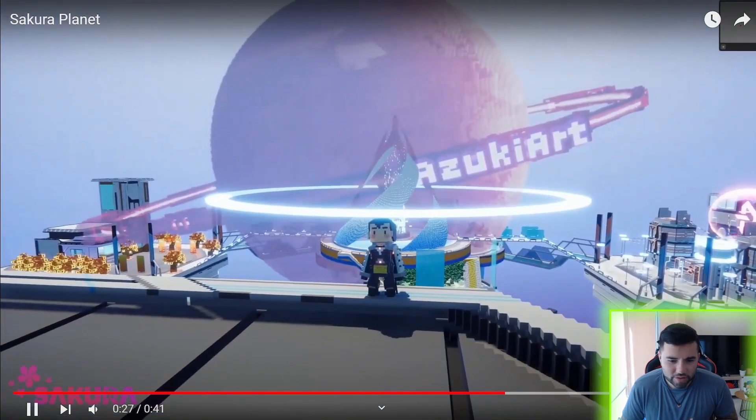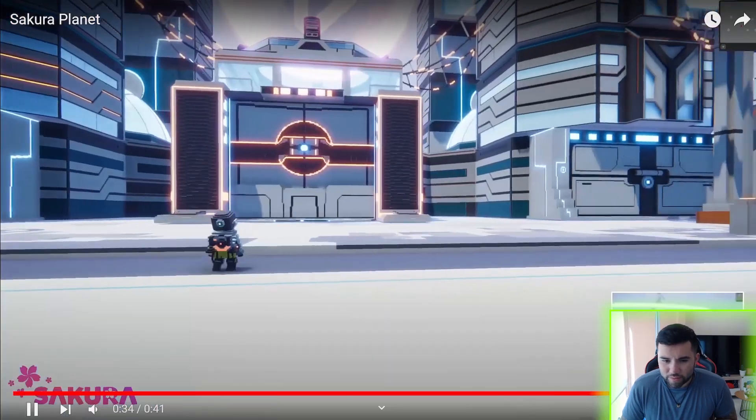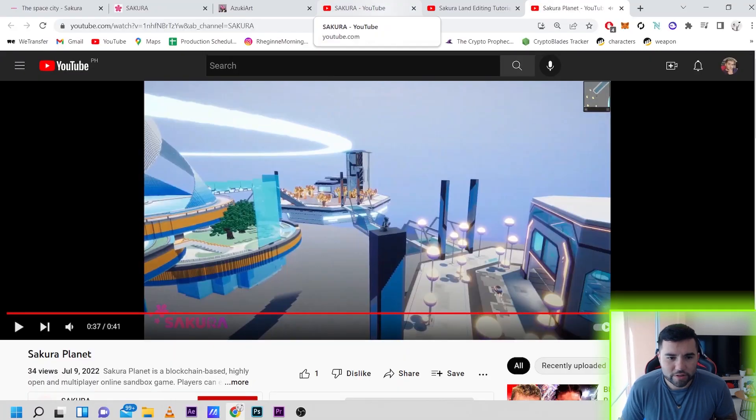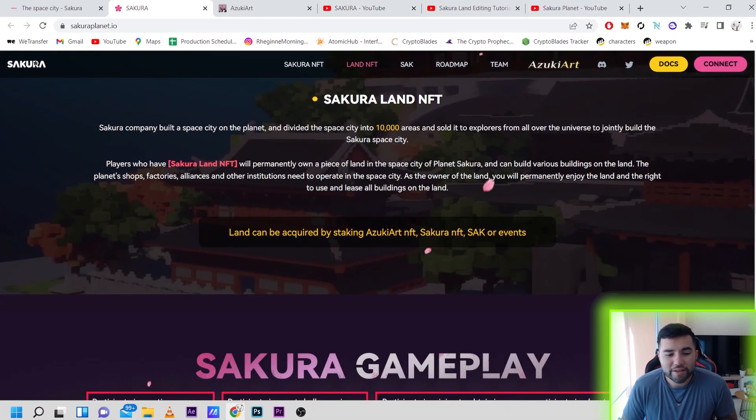It looks very smooth as well — fair play to the game developers. In order to acquire land, it says land can be acquired by staking Azuki Art NFTs, Sakura NFTs, SAK tokens, or through events — that appears to be their token. So just by holding your NFT and getting a free mint, you can get a chance to get a piece of land, as well as by owning the NFT itself.